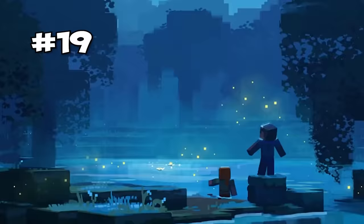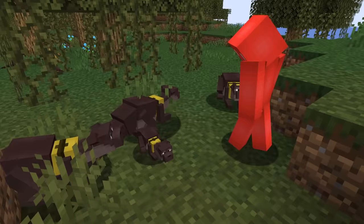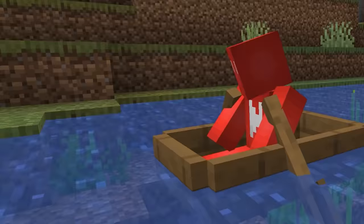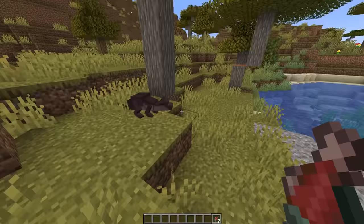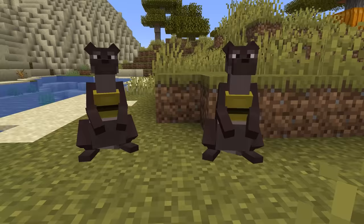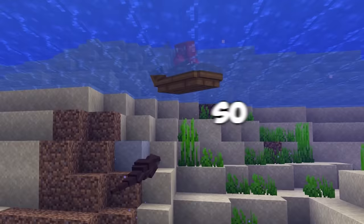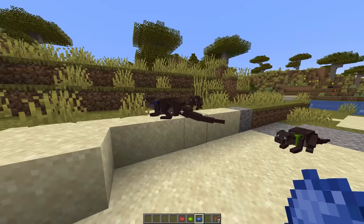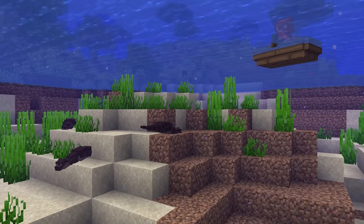Since the 1.19 Wild Update plans to revamp our swamps, these otters would fit right in. Based on this modded example, these creatures could offer a whole new reason to explore the rivers and marshlands. With the ability to tame and breed these, they could make for a cute pet to keep for the water. They certainly enjoy following after us in boats, and if they get planned features like rideable otters and new variants, this could make for a great addition to the waterfronts.